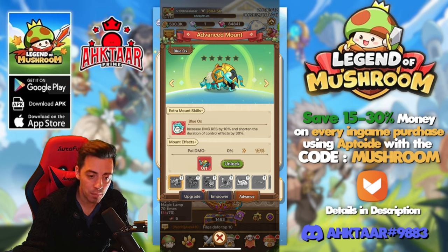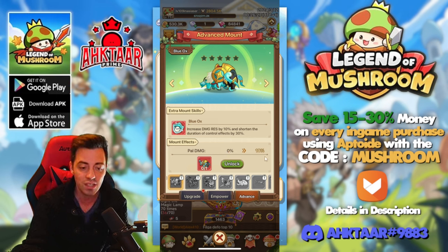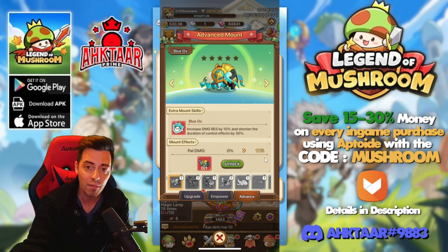Actually, this is not a skin but a mount, and look at what it gives you: 10% damage resistance, and it shortens the duration of all control effects by 30%. If you use that in PvP it gives you a huge advantage — you can deal with stuns on basic attacks, and 10% damage resistance is just insane. You also get some extra power damage by 10%, so this is a great mount to have, and probably better to obtain than the hammer in the current event.